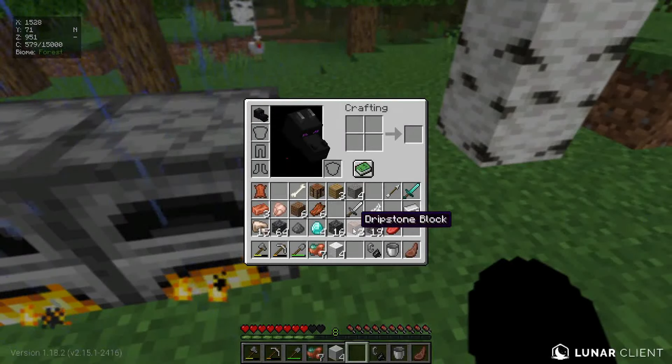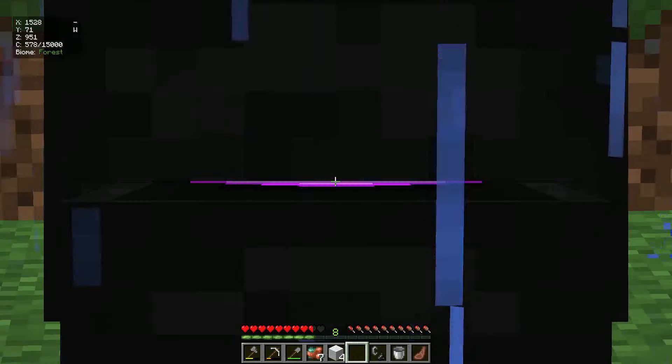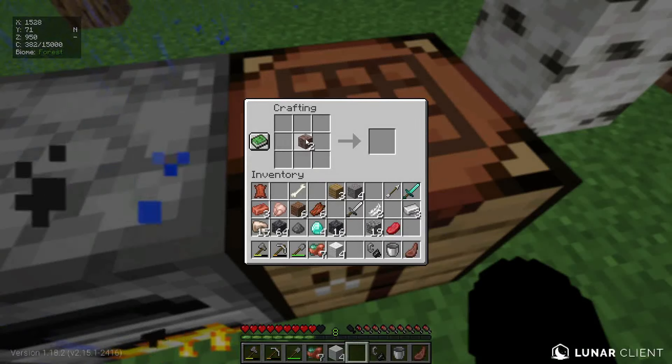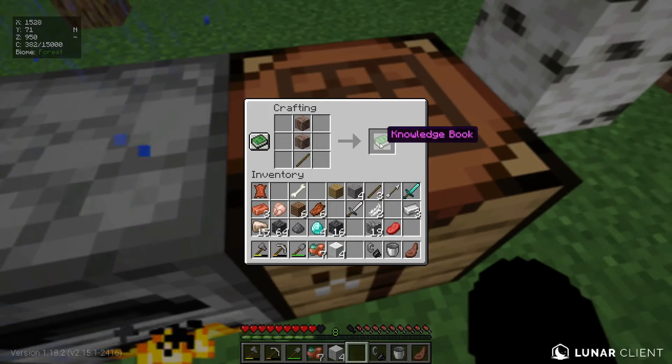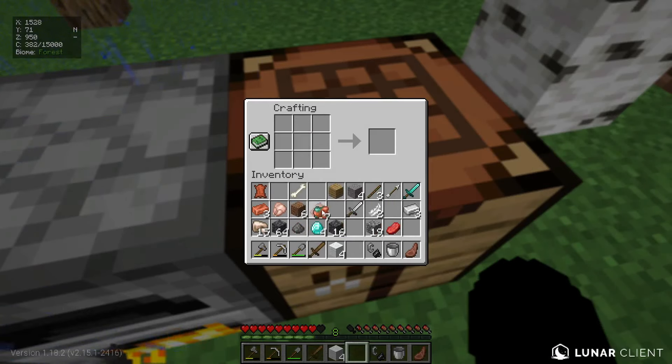Now that we have the two dripstone blocks, it's time to craft the next custom sword. Inside the crafting table, if I place two dripstone blocks like that and one stick below the dripstone block, we get the knowledge book. When we click it, we get a wooden sword. Oh - dripstone sword. That sounds sick.